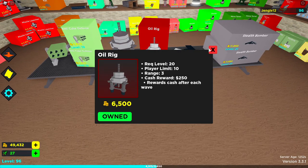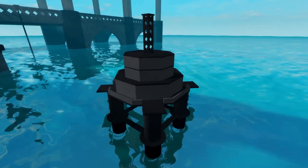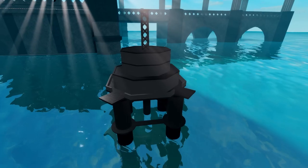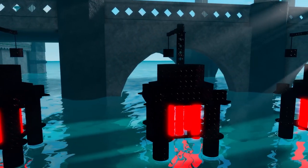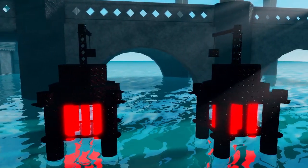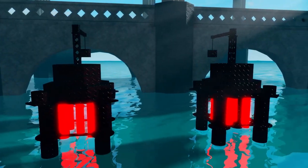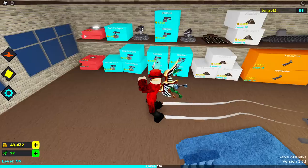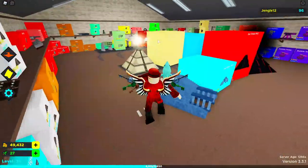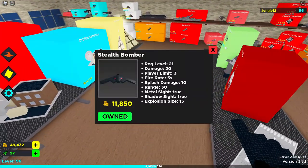Oil Rig is going to change your life in this game. It rewards cash every single round, so whenever a round ends you're going to get so much more money than you used to. Oil Rig is going to change everything — it's an amazing economy tower that helps you a ton with income, and it actually costs less than Star. I highly suggest getting Oil Rig as soon as possible.